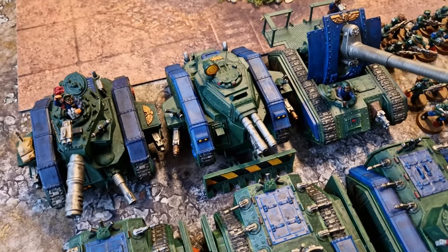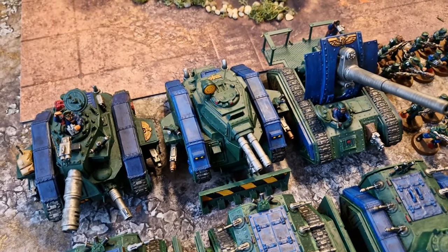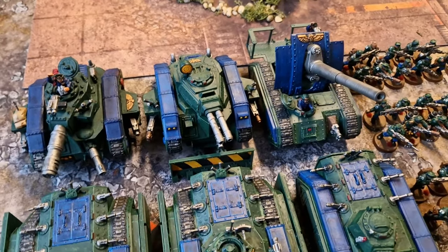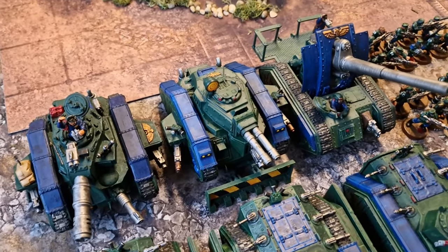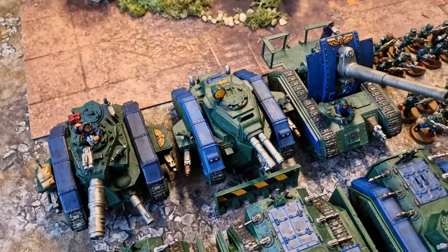We've got a Lehman Russ Exterminator. Fantastic force multiplier — its Withering Hail ability really boosts the damage of the other weapons, just cutting through the enemy armour with that extra AP. I supplemented the Exterminator autocannon with two multi-melters and a heavy bolter. I've also got a heavy stubber and a hunter-killer missile on there.